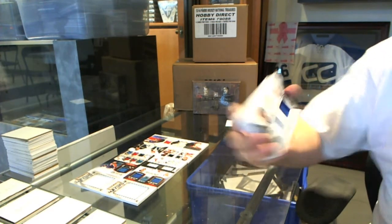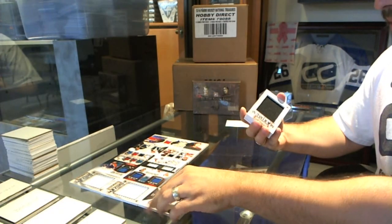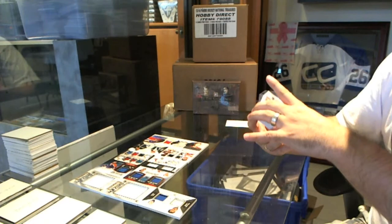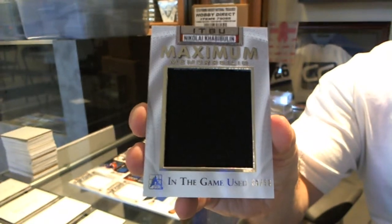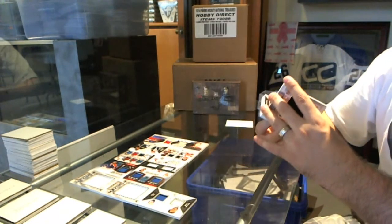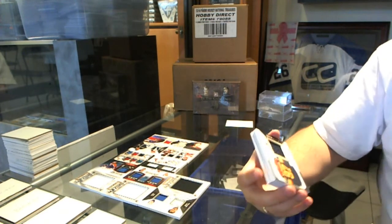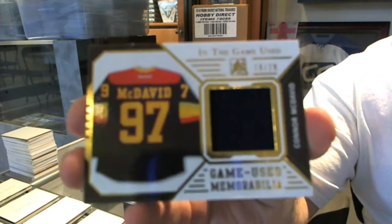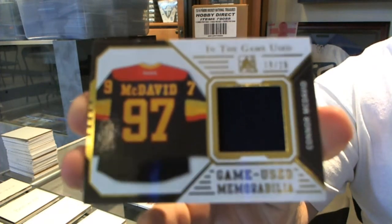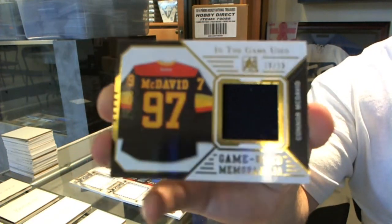Numbered to 45, Dual Jersey of Bossy and Trottier, and the value is absolutely insane. We've got a Maximum Memorabilia, number to 50, of Nikolai Khabibulin. Wow, that's going to be a good starter. We've got number 19 of 20, Gold Jersey, Connor McDavid. 19 of 20, Connor McDavid.